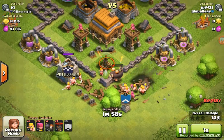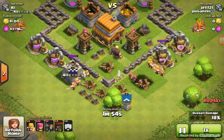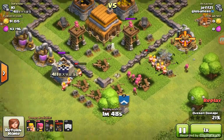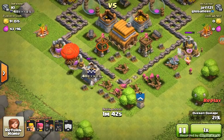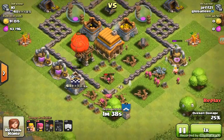Then we're going to try to take one of those Archer Towers out. We got a Giant going to town on it right now. And then hopefully those Archers will go over there — and they will. We'll take that out. And once we got that taken out, time to drop our Balloons over here. I used 4 Balloons, they'll take that Archer Tower out.